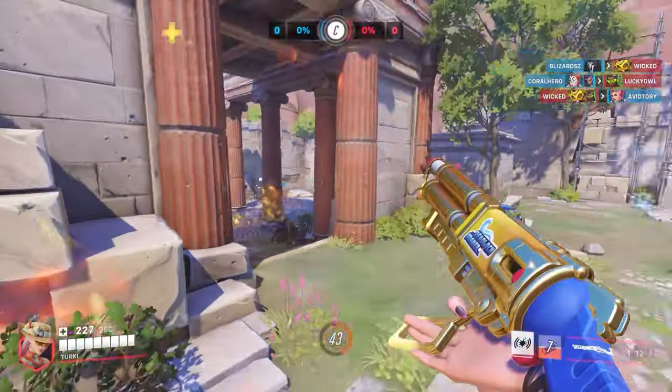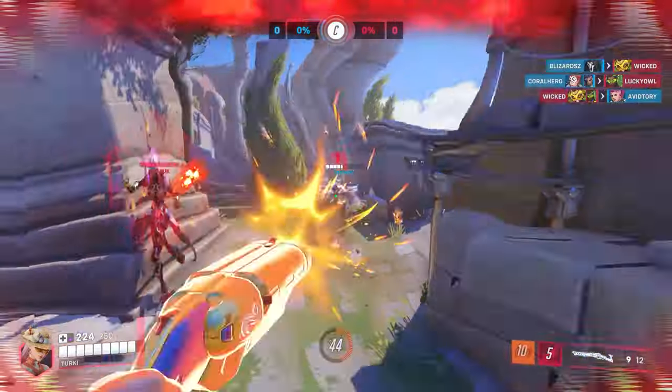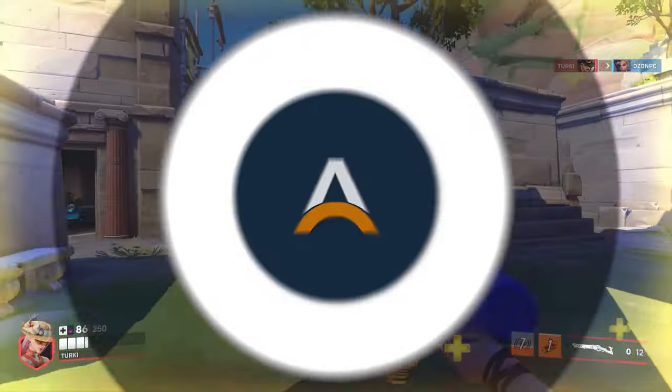It's what makes it even more effective against divers, especially tanks. When Winston or Ball start to engage, you don't want to wait until after they bubble or slam to coach gun — at that point you're already in trouble. Coach gun can disrupt really well, so keep an eye on the tank matchup and the flanks to counter and engage instead of kiting it.